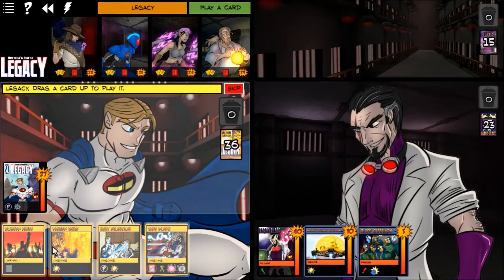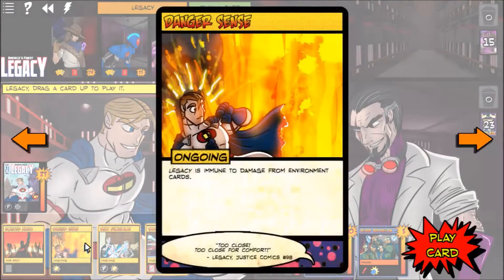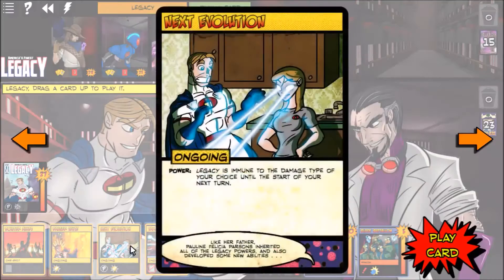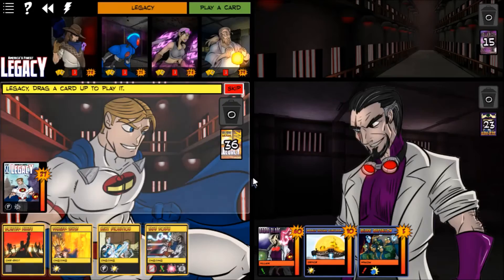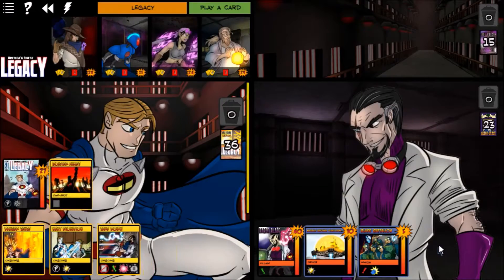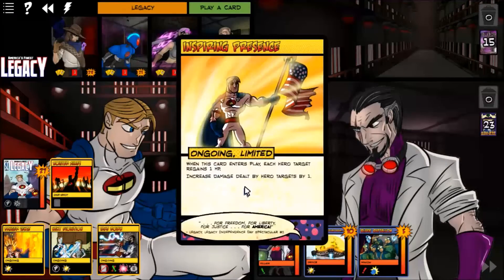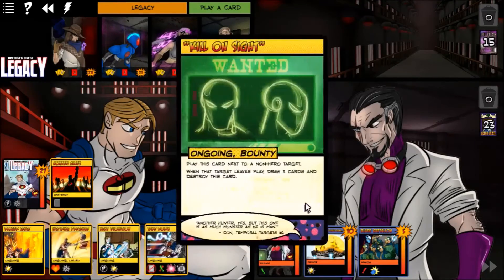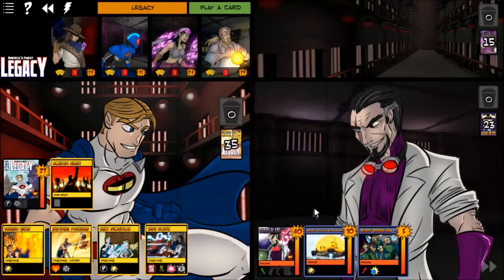Looking at Legacy's hand: Bolster Allies is kind of nice — everybody draws a card. Dangerous Sense is good. Next Evolution is not really useful yet, and Take Down not really either. I'm going to go ahead and play Bolster Allies — each player draws a card. I drew an Inspiring Presence, which is awesome. We'll go into all those cards when we encounter them.